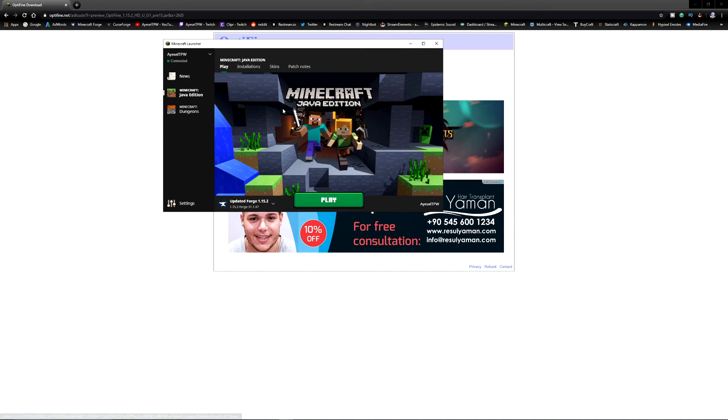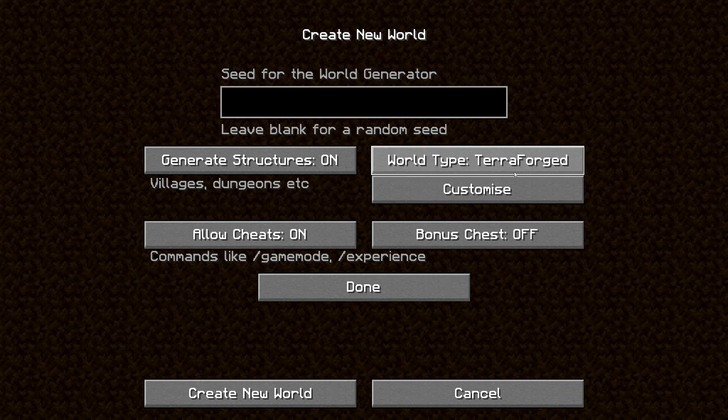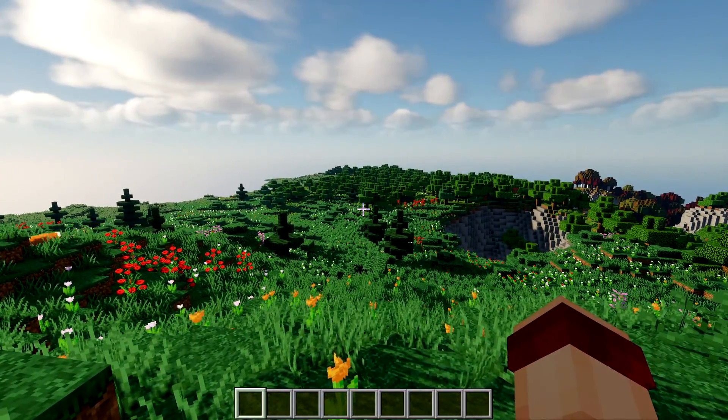You will then want to start up Minecraft again. If you are selecting a world like Terraforged, go into more world options and change the world type from Biomes of Plenty to Terraforged. Terraforged will automatically pick up Biomes of Plenty. Press Done and create new world, and your world will load up. As you can see, I already have the shaders installed.